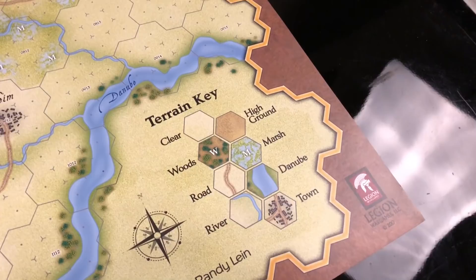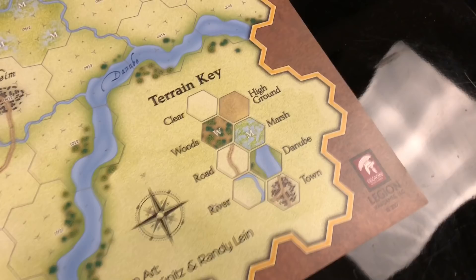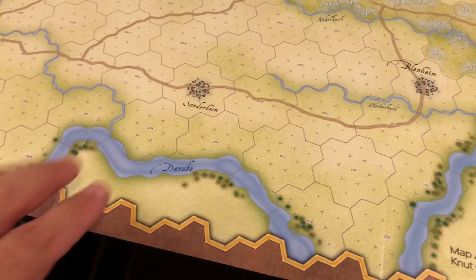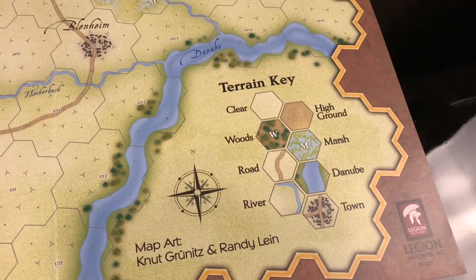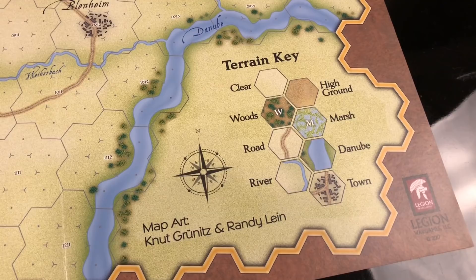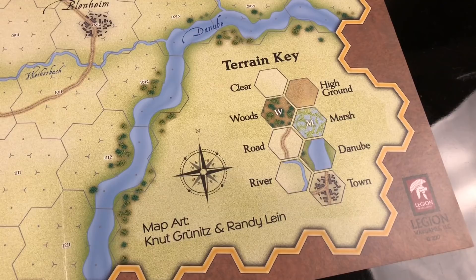There is a terrain key on the map covering roads, rivers, towns, and the Danube River. Most — in fact all — of the playable battlefield is north of the Danube; there are no playable areas to the south of it. High ground is also included, which we already covered. The map art is by Nit Grinitz and Randy Lien.